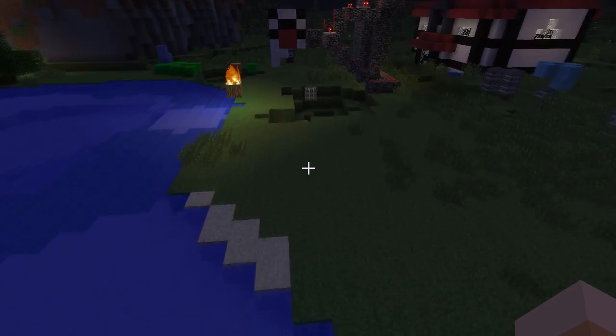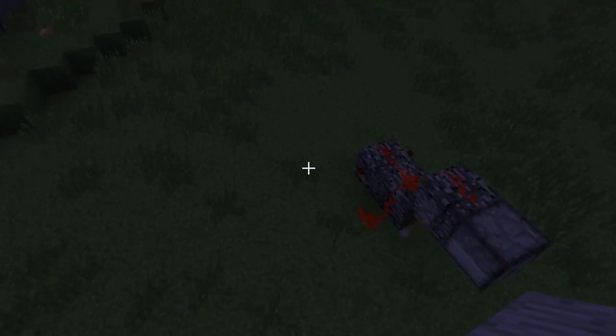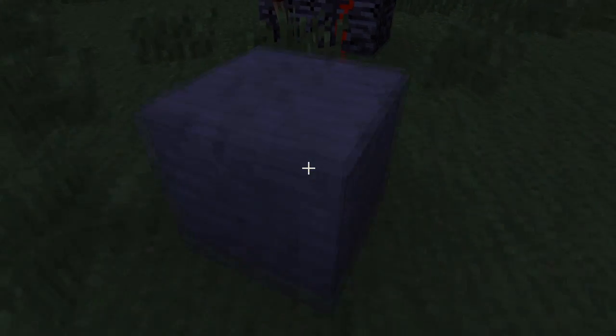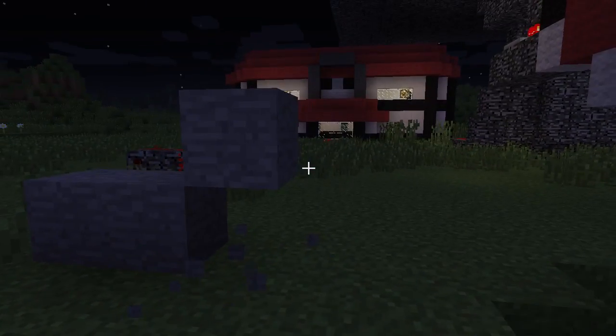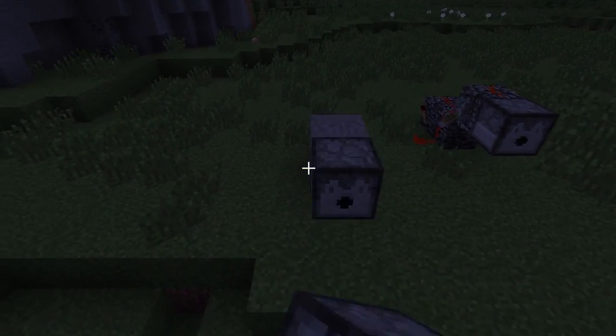Now let's get onto how to build this. It can be any type of block including red split, except redstone blocks. You place two blocks here, there's one block here, put one on top, destroy this one, then put a dispenser right here.